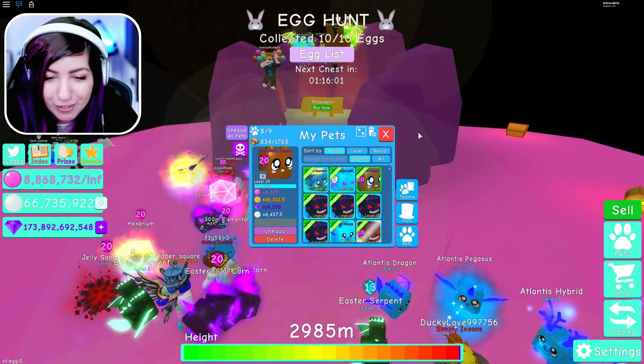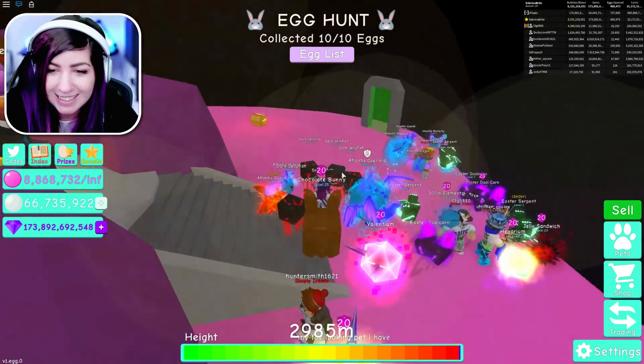This is it — I'm pretty sure I have enough. Are you guys ready? This is about to be max enchanted. Boom, yes! It's always so rewarding when you see that 20. Now it's 4,437.5 — that is the max stat, max level, max enchanted chocolate bunny, non-shiny version. Insane. 19,375 gem multiplier and 16,000 coin multiplier. That's literally amazing.